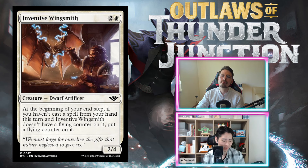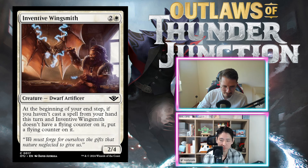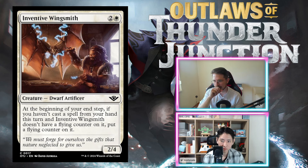The other host argues it won't be that hard to trigger — it'll be a 2/4 flyer more often than not — and gives it D+. Both agree Armored Armadillo is D- while Inventive Wingsmith moves to D. Final grades: Armored Armadillo D-, Inventive Wingsmith D.